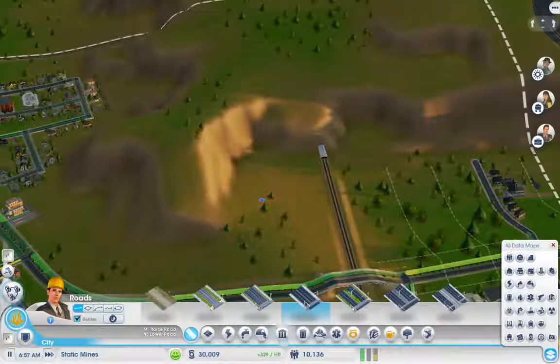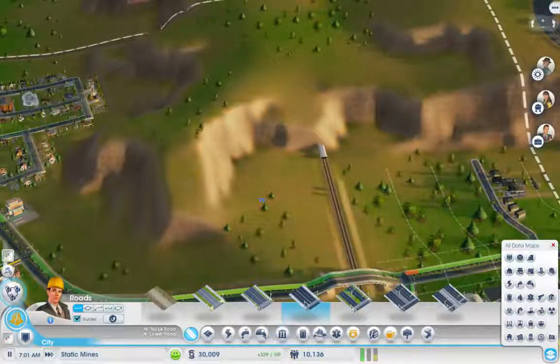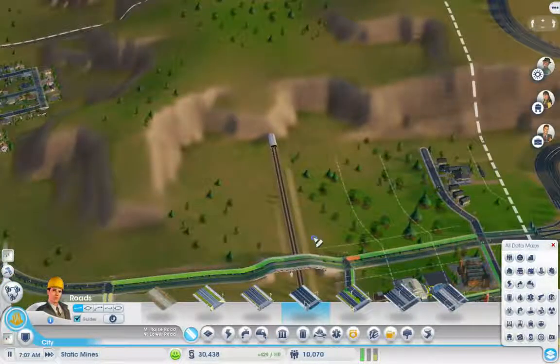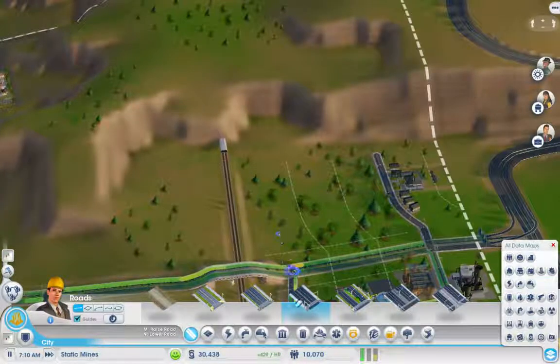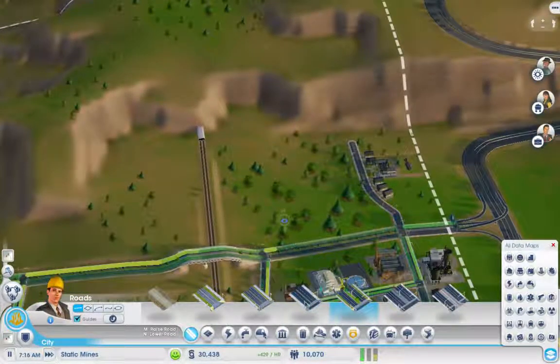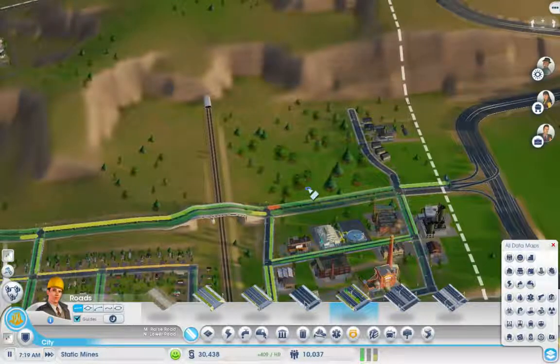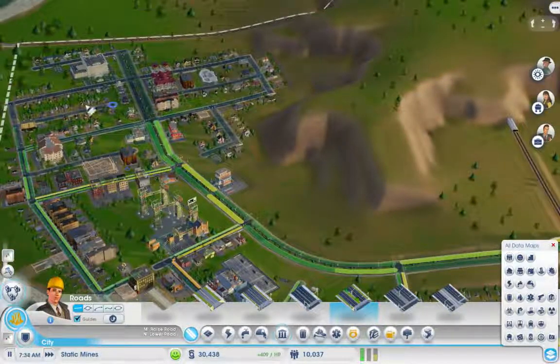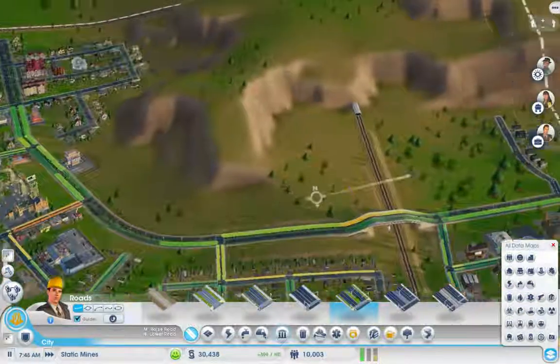Hi there guys, how's it going? This is Matt Dittimotto here and welcome back to SimCity 2013. Today we're playing episode 10 of the static mines construction that we have going here. Last time we managed to get the police station going finally, and we're starting to go around and arrest some criminals, make the land value a bit higher, and actually these buildings are starting to improve, which is nice to see.